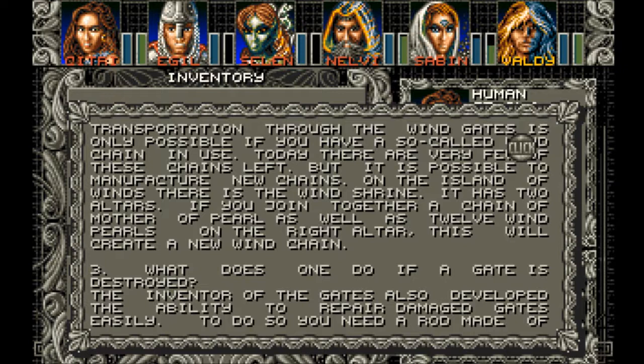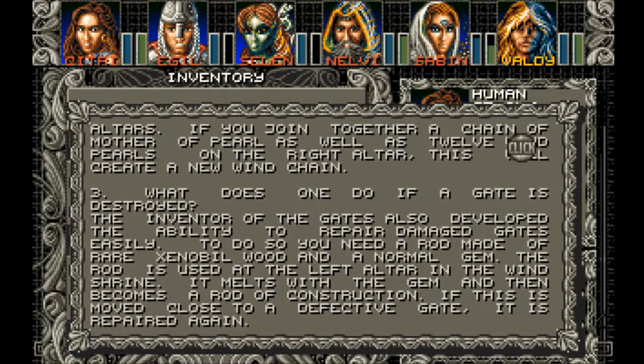Section 3: What does one do if a gate is destroyed? The inventor of the gates also developed the ability to repair damaged gates easily. To do so, you need a rod made of rare Zenoblewood and a normal gem. The rod is used at the left altar in the Wind Shrine. It melts with the gem and then becomes a rod of construction. If this is moved close to a defective gate, it is repaired again.